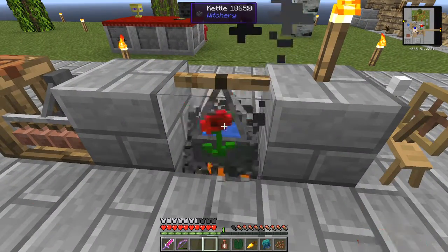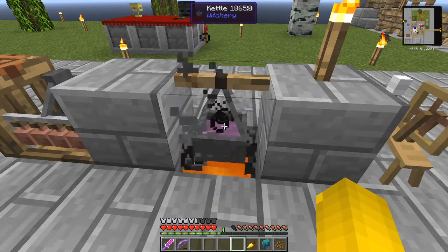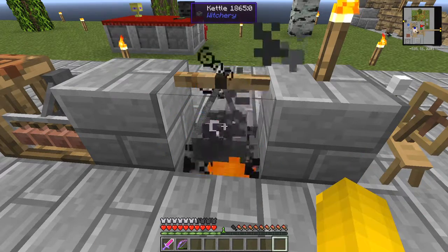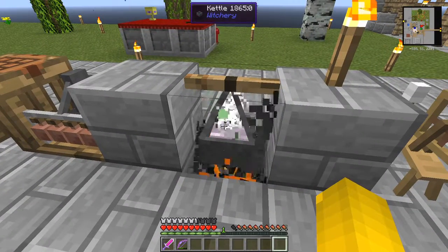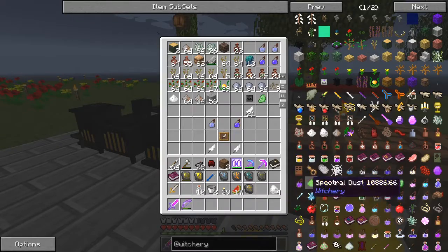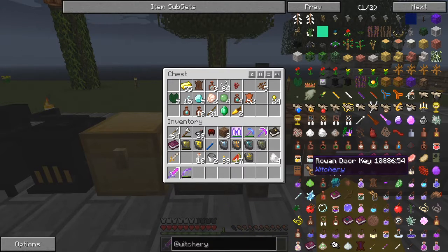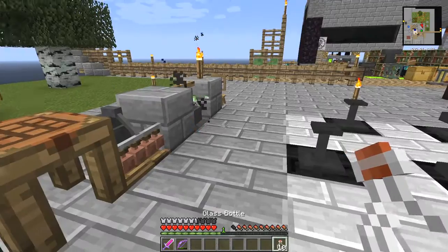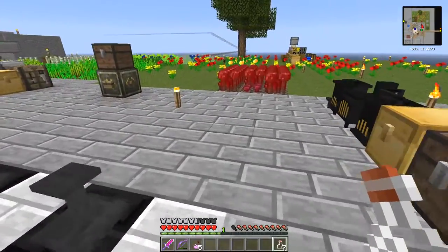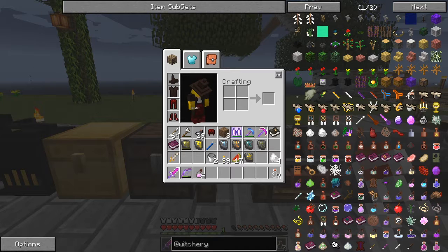So what we do is we put these in and it changes color every time you put one in — every two items seems to change it to a different color. This one is spitting out and then it's ready. So then what we do is we get our water bottles which I didn't take with me of course.